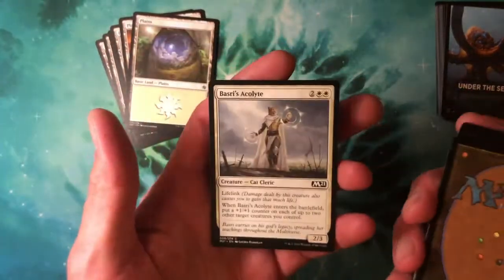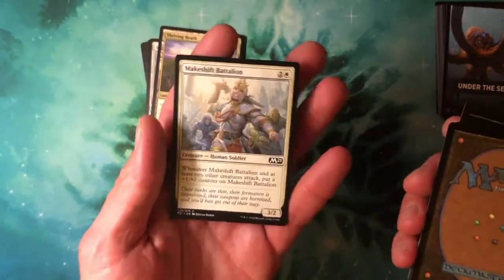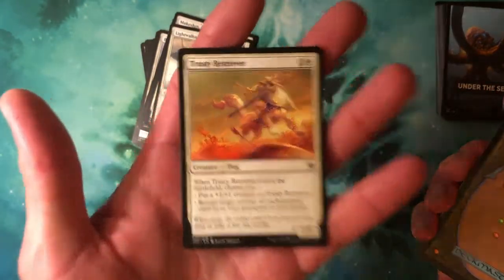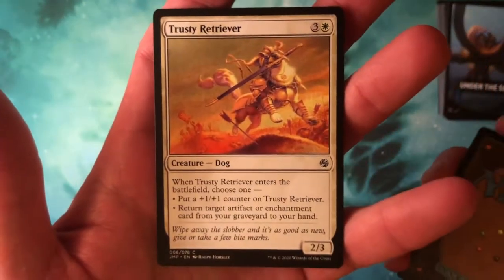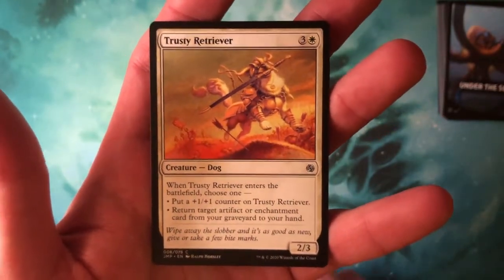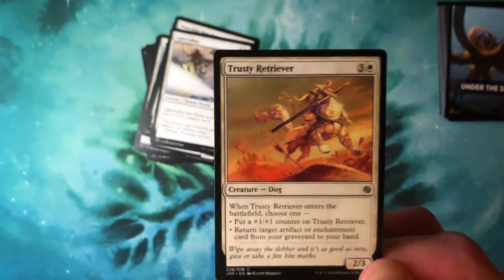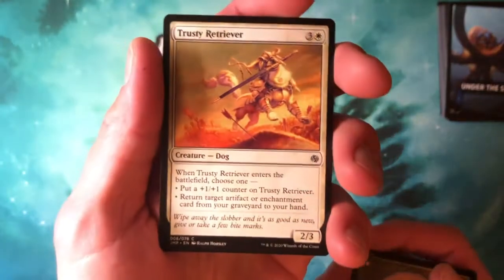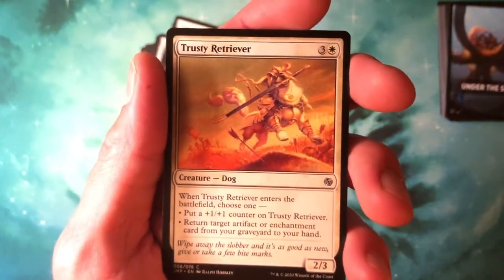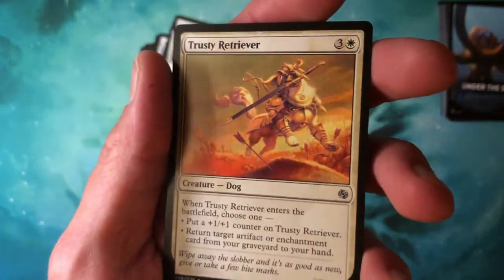Let's go — Basri's Acolyte, which is in every white deck; Makeshift Battalion; Lightwalker; Trusty Retriever — I'll read it. It's a three and a white, 2/3 dog. When it enters the battlefield, choose one: put a +1/+1 counter on Trusty Retriever, or return target artifact or enchantment from your graveyard to your hand. Love it, look at that little guy!